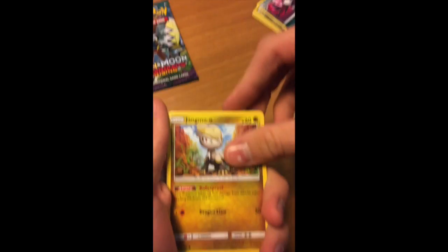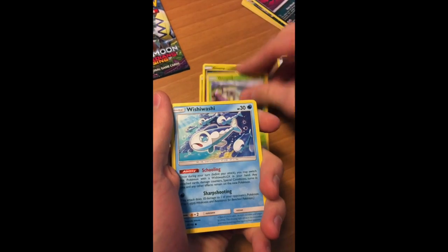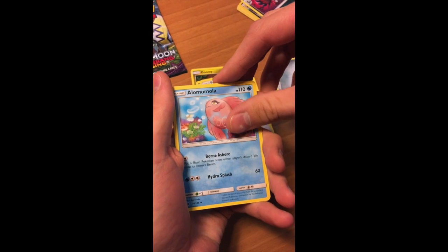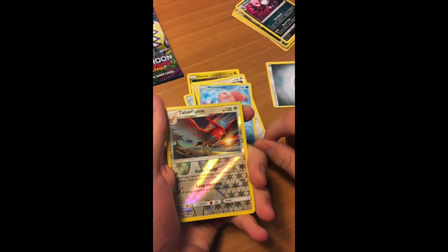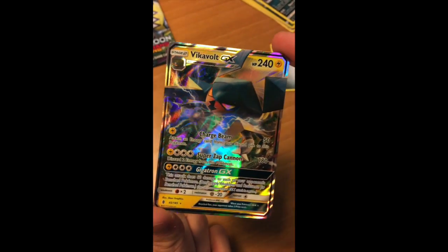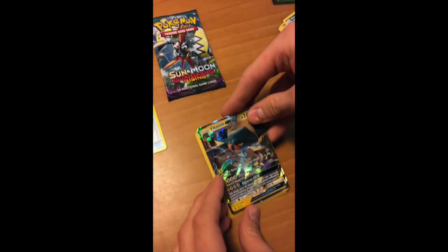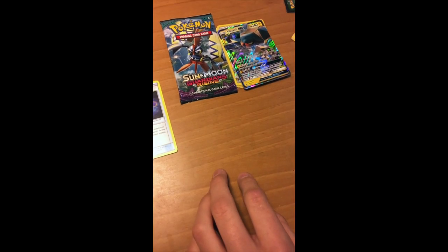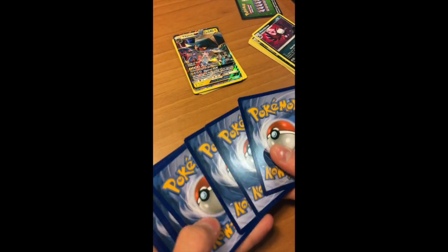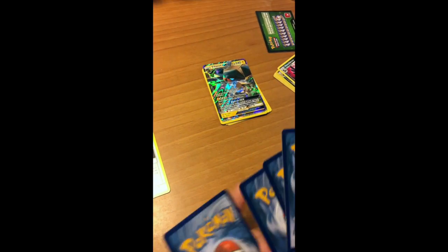Alright, let's see what we get out of these. Jangmo-o, Goomy, Wimpod, Wishiwashi, Vanillite, Slugma, Bewear. This is our first GX. That's a cool looking card — got a cool GX. Does that beat the Tapu Lele? Oh no it does not. This one's like maybe $5. That one's like $47. So far Gunmaster Vaporeon is winning.